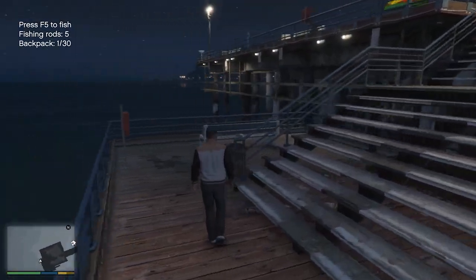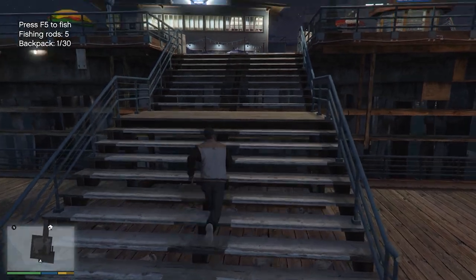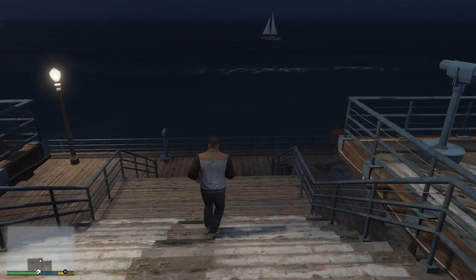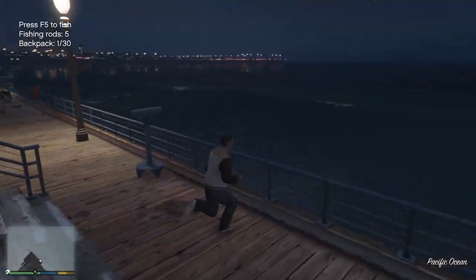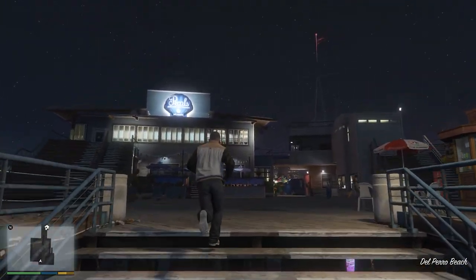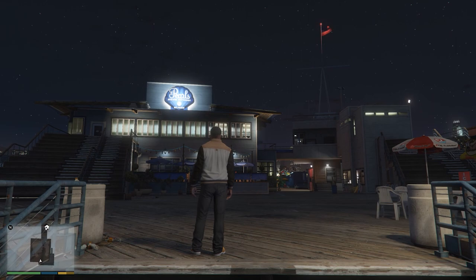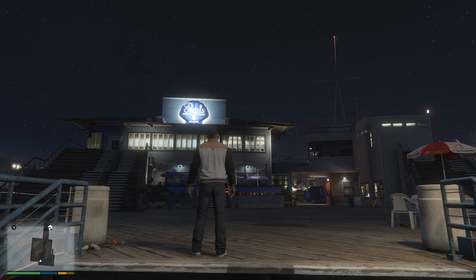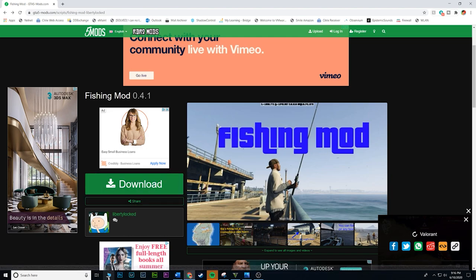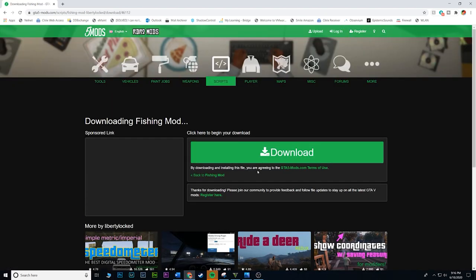This mod is super fun — it's one of those real-life type mods where you just want to do real-life things. Now that I've shown you the gameplay, I'm going to show you how to actually install it. Installation is fairly quick and easy. The mod is simply called Fishing Mod — I'll link it in the description. Click download, then click download again.